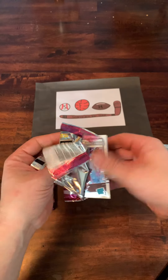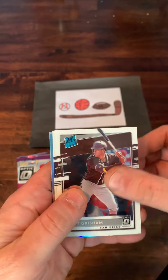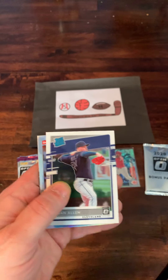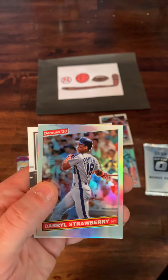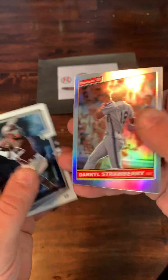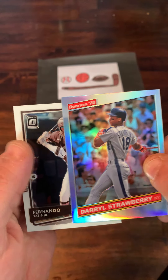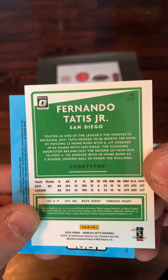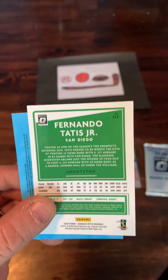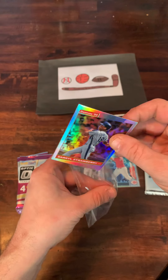Panini Optic — I opened this once before. Nice cards, like them a lot. Good variation of numbers. Leading it off is a Trent Grisham — we'll get that sleeved up, that's certainly one of the top rookies. Logan Allen. We got a refractor throwback of Daryl Strawberry — very nice, I don't believe that's numbered. Throwback to the 86 style. And a Fernando Tatis Jr. The back of the cards shows your career stats along with a little snippet of who they are. We'll get that Grisham and that Strawberry in a sleeve.